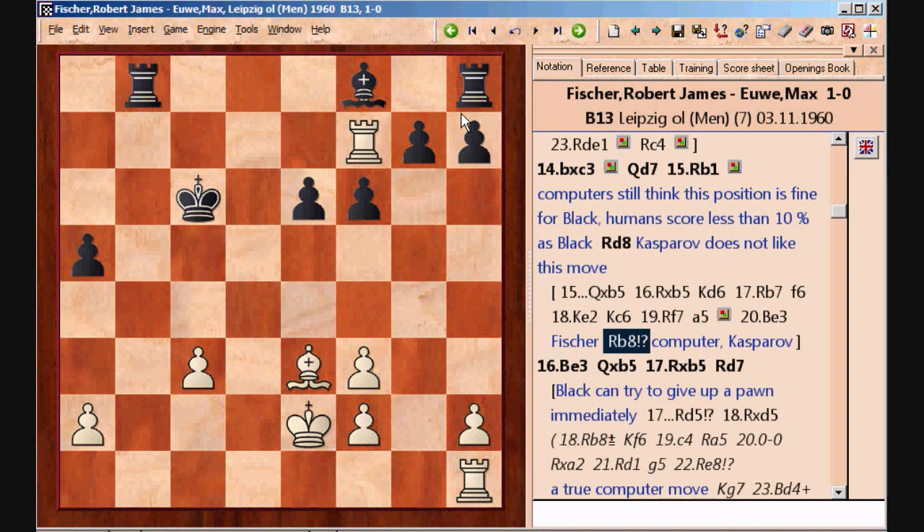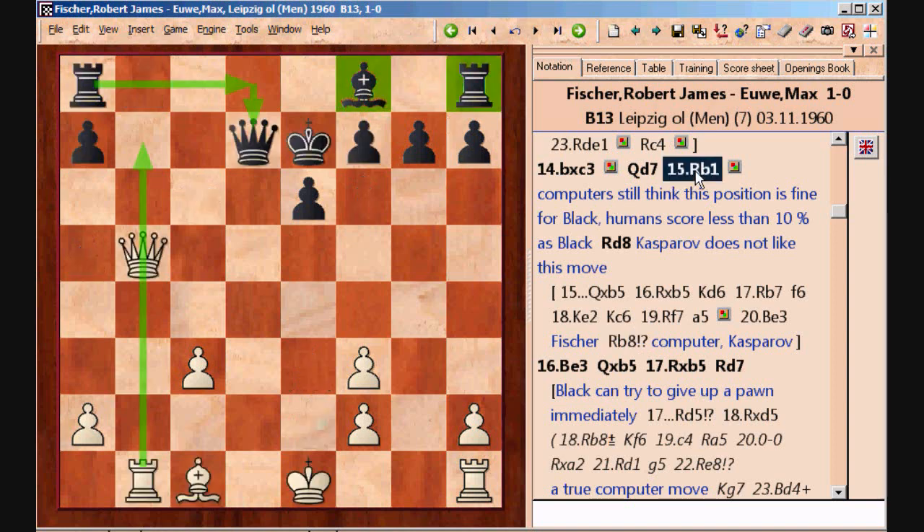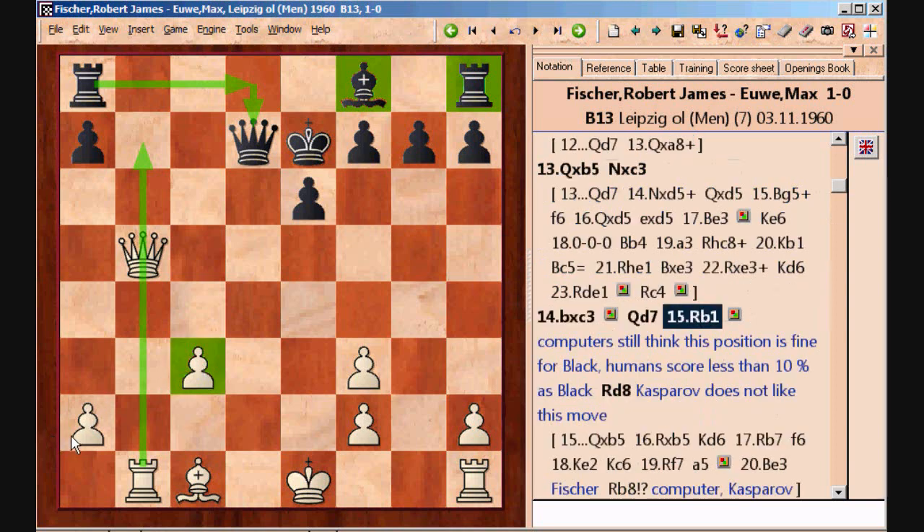It's also interesting that Fischer wrote about this position that it would be really hard for chess computers to evaluate it correctly — to judge that White's pieces being so active is more important than the pawn weaknesses throughout the board. And it's interesting that computers still think this position is quite fine for Black. But if you look at the stats of how human players do from this position, they can barely score 10% as Black, which is just really bad. So this position is still much more fun to play as White.